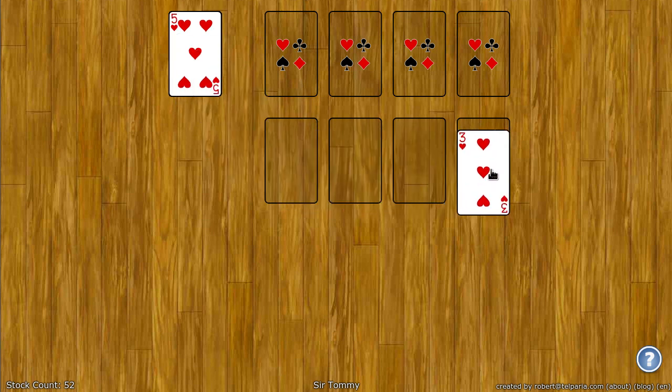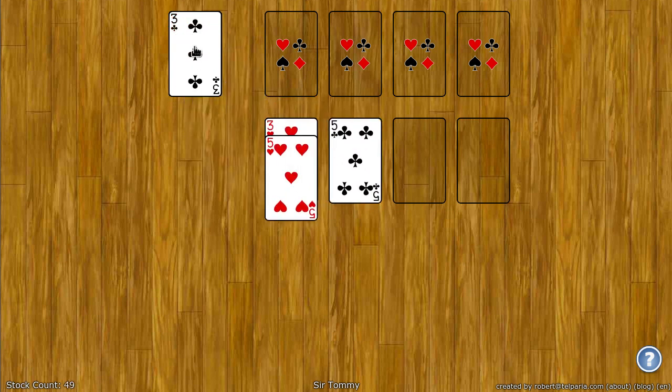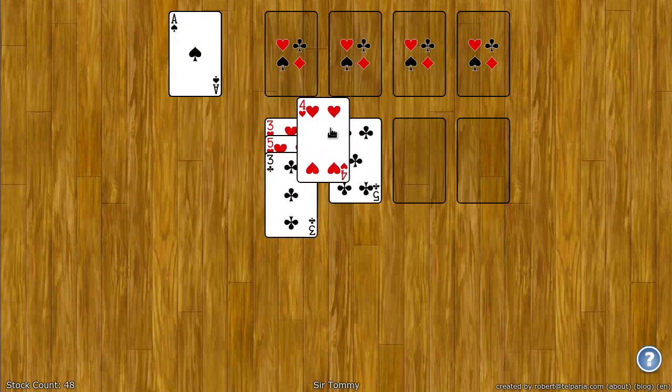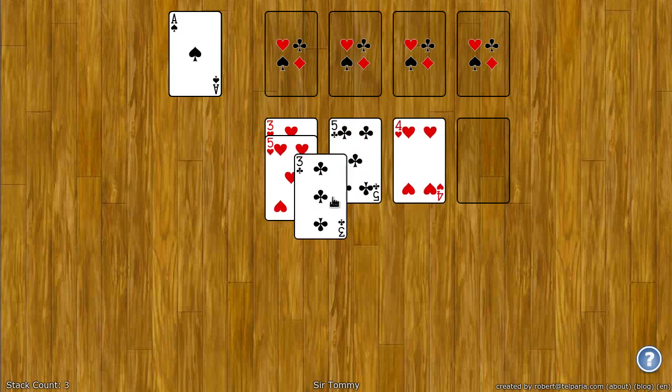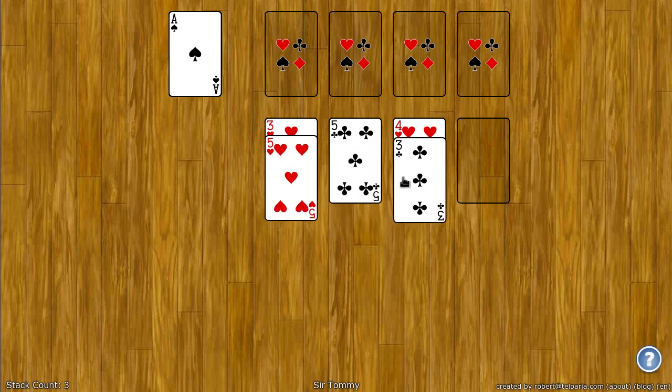You do that by taking a card and dragging it to one of these four tableau spaces. You can place any card on any other card — it doesn't matter. Once you place a card here, you can't move it anywhere else, so they're locked in place. The only place they can go is a foundation.